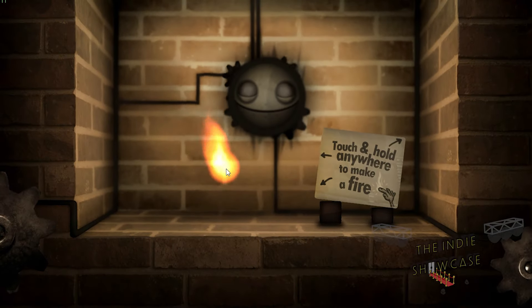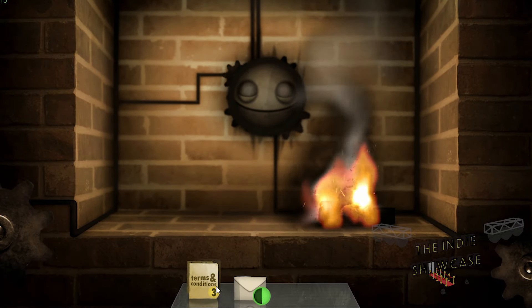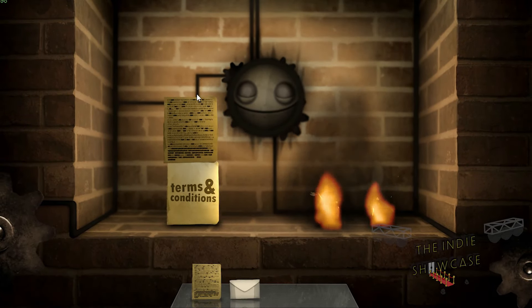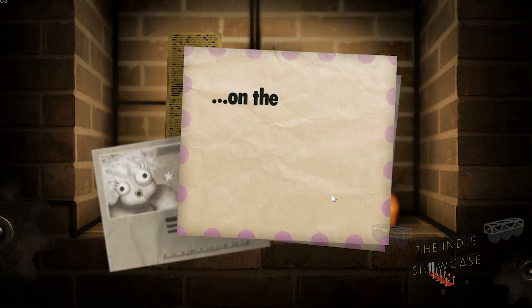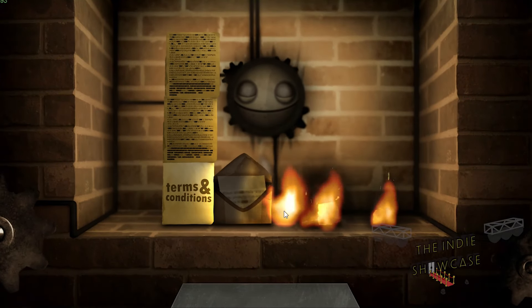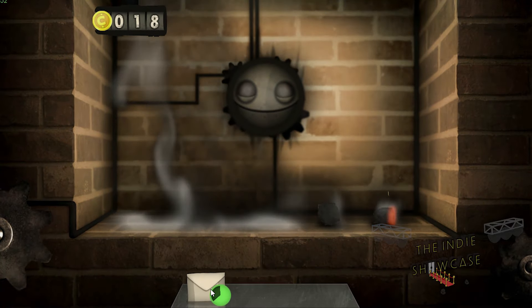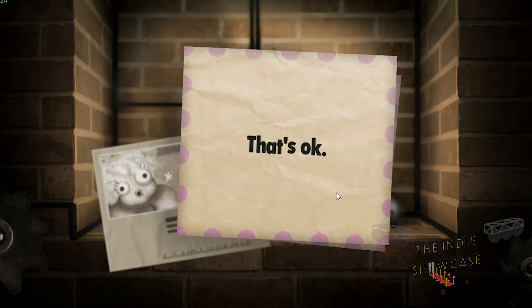When the game starts, you get nothing but a little fireplace in front of you, with a sign propped up inside telling you that you can click as well as drag the mouse around to create fire. When you start doing that, letters start popping into a bar at the bottom, which acts as your inventory. And when you start reading the first batch, they're written in the style of your great aunt - almost creepy of how endearing they are.